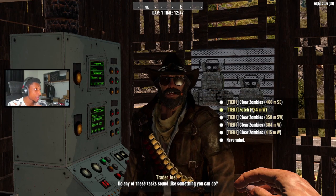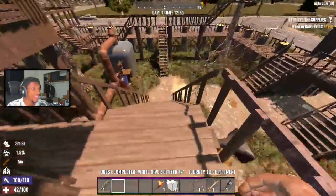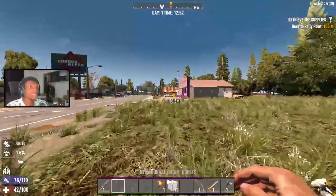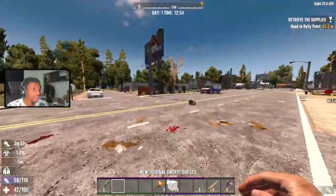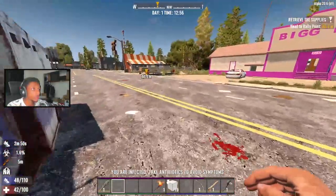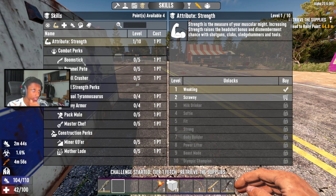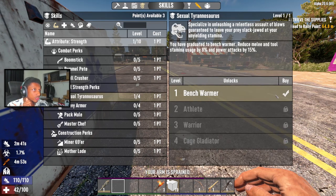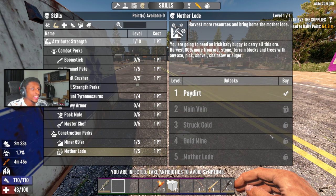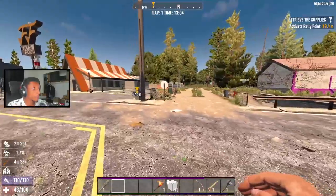I'm going to do some quests from this trader — wherever the trader tells me to go, that's where we're going. Hopefully it's somewhere close. Do you have any jobs for me sir? We gotta fetch 120 meters west. Wait — is that my base? No, it's the one next to me. Okay. One thing I forgot is my skills. I'm going to focus on Sexy Tyrannosaurus, Pummel Pete, Miner 69er, and Mother Lode. Those four are really beneficial early game.